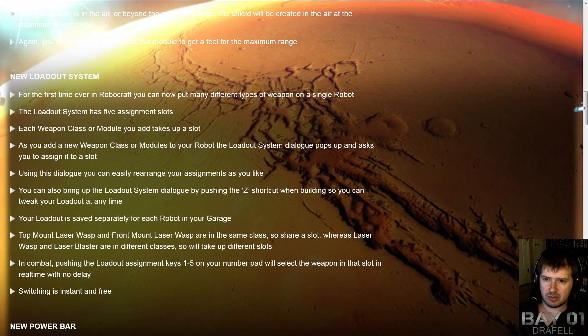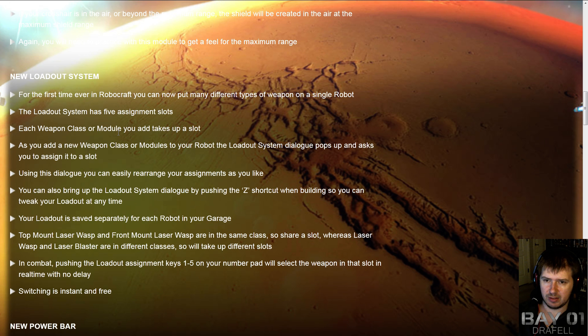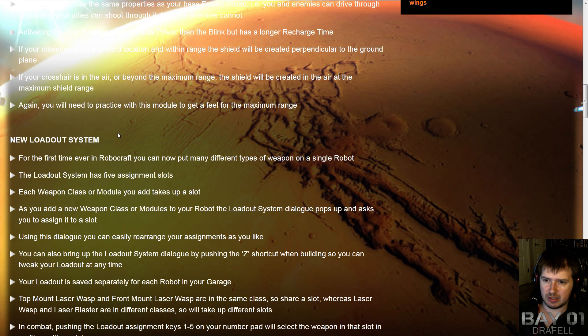You have five assignment slots for the loadout system, so you'll be able to assign a key to each particular loadout. Each weapon class or module you add takes a slot. In terms of weapon class, that would be the ability to have nanos, plasma, SMGs — the mega versions and the standard versions are considered the same type of weapon. For modules, if you wanted to have a shield module and a blink module on the same robot, you would take up two of your keys, so maybe four and five would be the blink and shield modules, and the other three would be different weapon configurations.